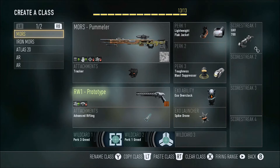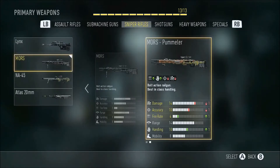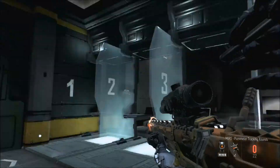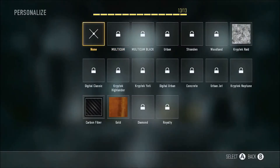Here we are with the class setup for the Mors Sniper Rifle. Sorry for the click of my mouse — here's the Mors Pummeler: one less damage, one less accuracy, one more fire rate, and one more handling. Here's what it looks like without the camo — I'll take it into the firing range. It's just a straight up regular Mors Pummeler, orange and yellow.